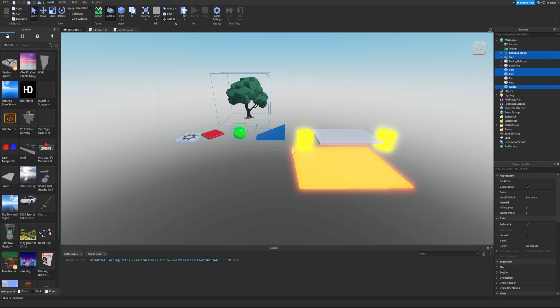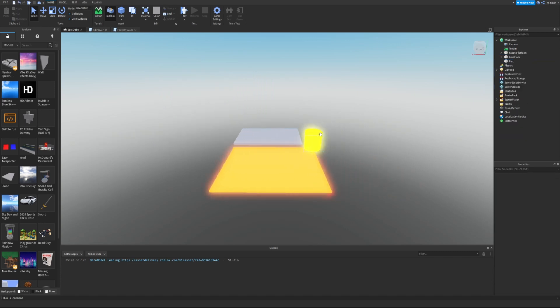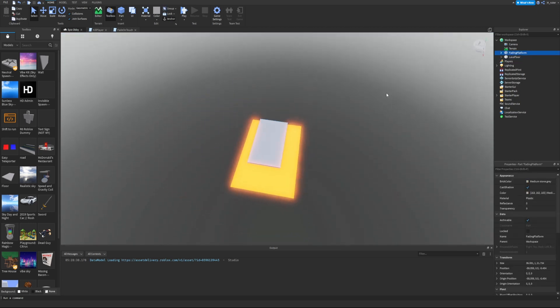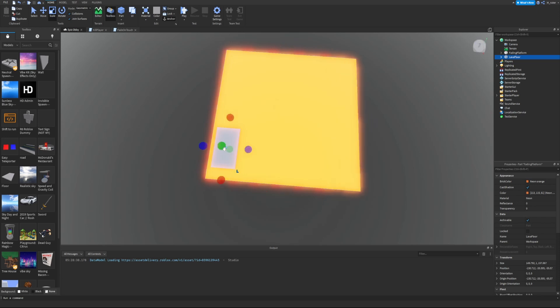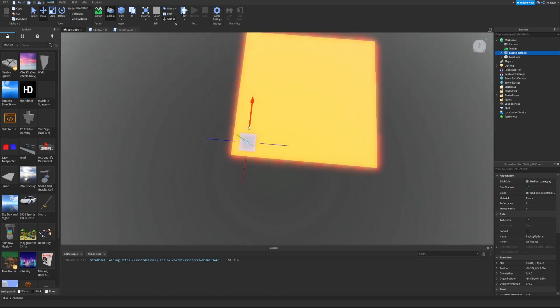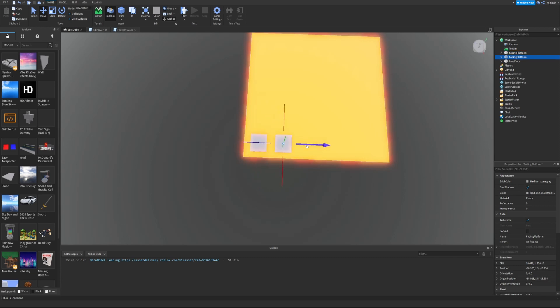We have an image of the example of what they're using, so we're going to recreate this a little bit. I'm going to select all of our previous parts besides the lava and the platform and delete them. Now we are left with two parts: the lava floor and the fading platform. I'll expand the lava platform out very large, then select the fading platform and make it a little bit smaller.